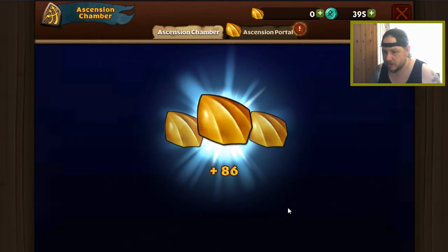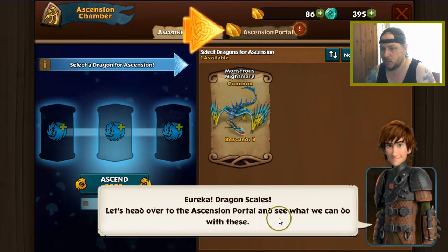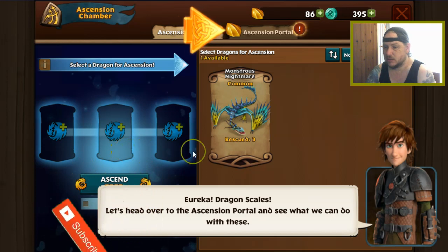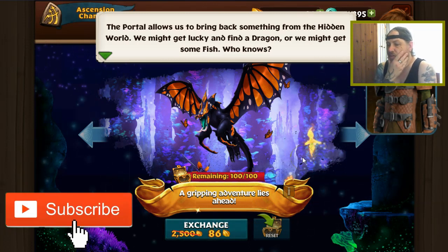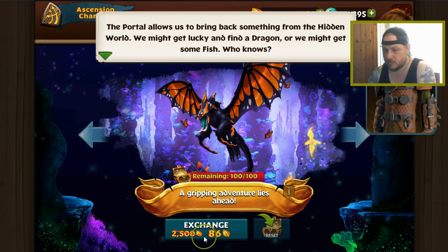So you send them free and you get 86 of these — Dragon Scales! Nailed it. Let's head over to the Ascension Portal and see what we can do with these. So those dragons don't turn into one — they just give you scales. You need three. Exchange 86 scales and you can get one of these. This is going to be tricky, you know. Remaining 100 out of 100.